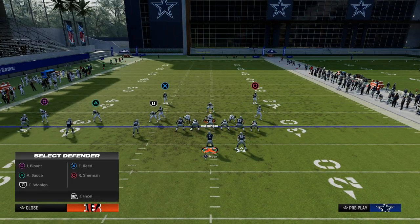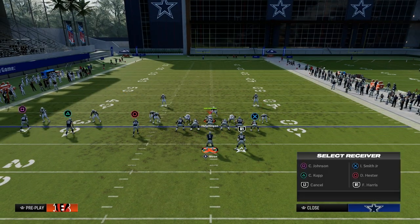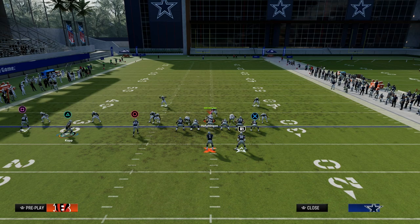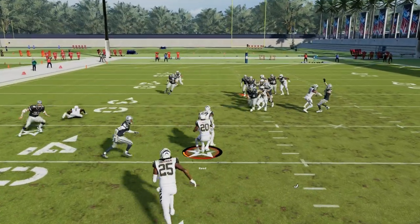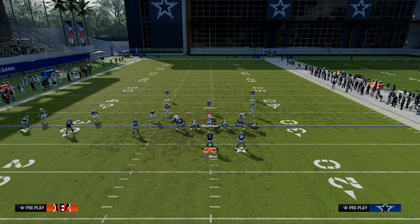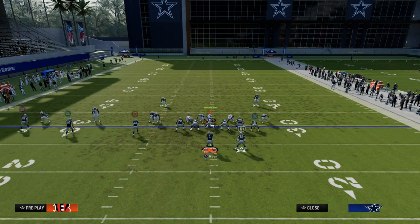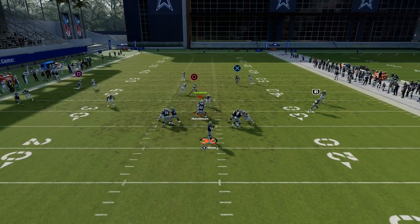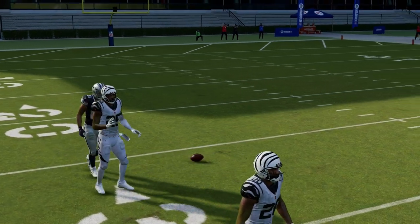Now this tight end post is going to get kind of bagged if they put a middle third defender, but there are always windows. There's a little bit of a window on this play to hit this tight end post if you have time - you've got to cut it off, but as you can see the middle third defender is there. If you put a streak on the field it can clear that out, but just know they've kind of got you at that point. If they drop the right side safety, it's a little easier - he'll cross the face of the safety and you can kind of throw it over there, but again, not ideal.